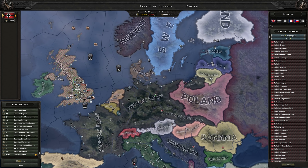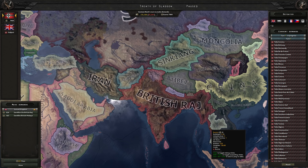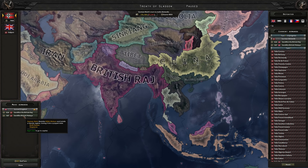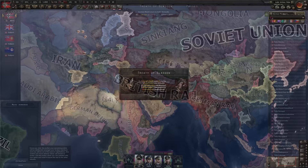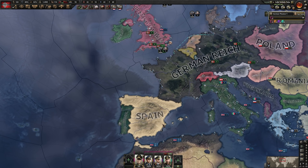As for the Raj and Malaya, we could puppet them, but when we eventually go the non-aligned path and oppose Mr. Hitler, they'd break off. I'm going to satellite them simply because I don't want them getting involved and potentially becoming a major like the Raj tends to do when we go for the Benelux. March 16th, 1936, and Germany has conquered most of Western Europe. The Spanish Civil War hasn't even fired yet.